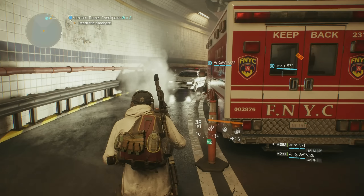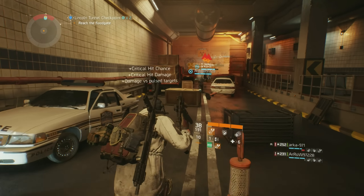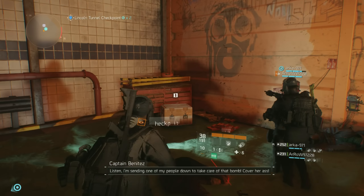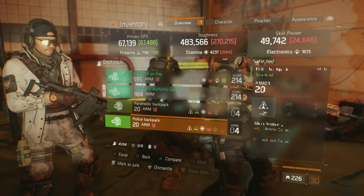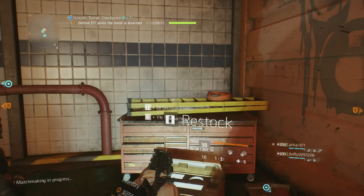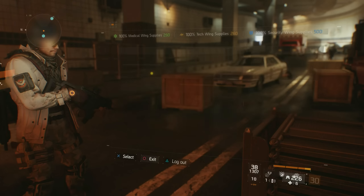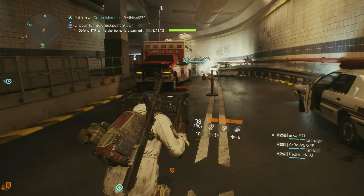So what can be done to the meta to correctly portray the Vector .45 ACP submachine gun? This is a thought-provoking topic and one that may be hotly contested with strong opinions on both sides. In previous updates, Massive has simply nerfed both the AUG A3 and Vector .45 ACP, as there was much complaining from the community that both of these SMGs were overpowered. I believe this was the wrong avenue to take, as just dumbing down a weapon by a small percentage across the board seems like a cheap way to appease the player base.